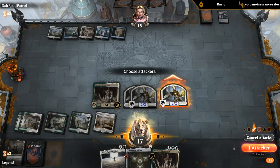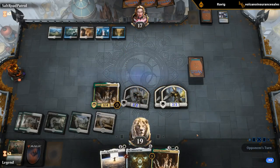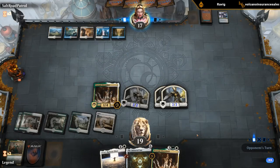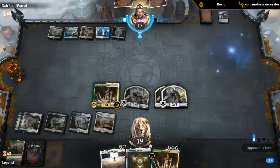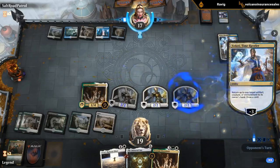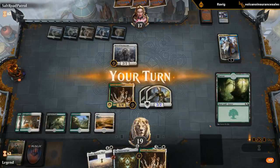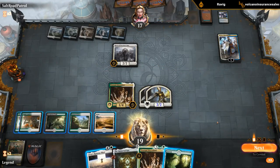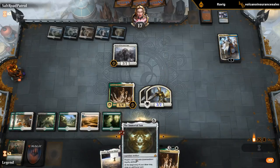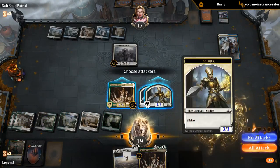They've added some new animations in this recent patch — Tyrant Scorn, Lava Coil, Crowd of Carnarium, and apparently Angrath's Rampage as well. We don't want to fire Ruinous Blast just for the hero, so let's just play Immortal Sun to shut down Teferi. Opponent could have another Despark at the ready here, but so it goes.